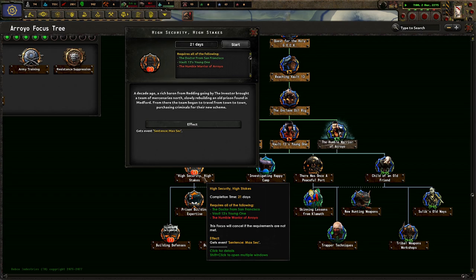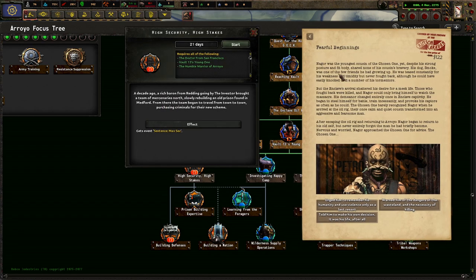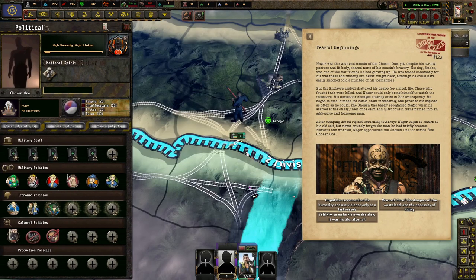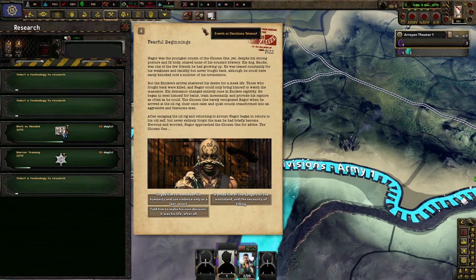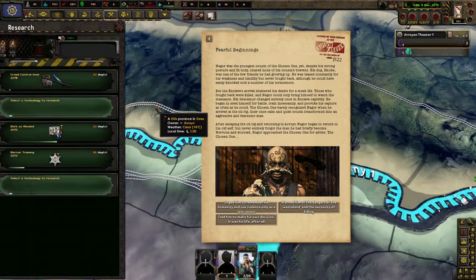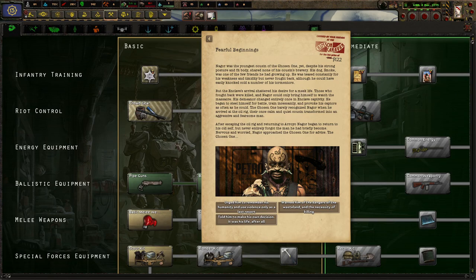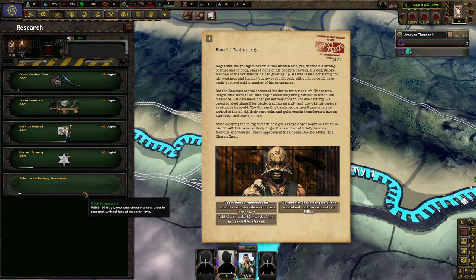A decade ago, a rich bear from Reading going by 'the investor' brought a team of mercenaries north. They were booting from an old town prison in Medford, and from there began to travel from town to town purchasing criminals for their new scheme. Fearful beginnings. I think that Gore was the youngest cousin of the Chosen One — and yet, despite his strong posture and fit body, none shared his cousin's bravery. His dog Smoke was one of the few friends he had growing up. He was teased constantly for his weakness and timidity, but never fought back, although he could have easily knocked out a cold number of his tormentors.